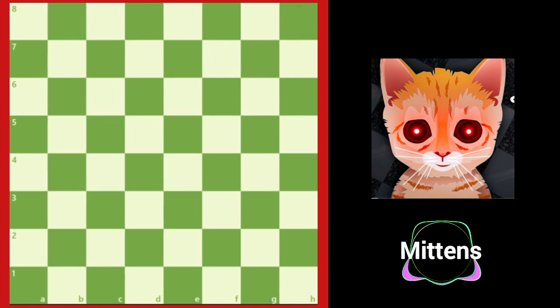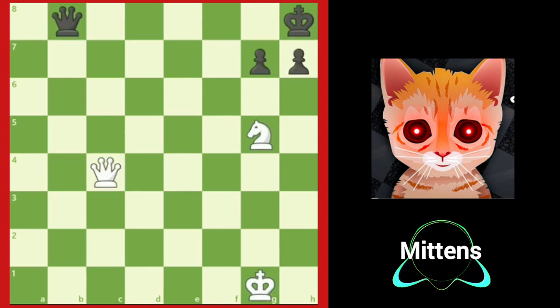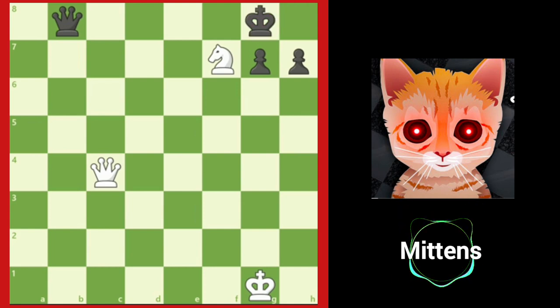Let's take a look at another position. This position looks exactly the same, but there is one key difference: black has a queen on b8, not a rook. Does this change really matter? It turns out that it does. After knight f7, king g8, knight h6 — double check — so far the play goes exactly the same way as the position with the rook.